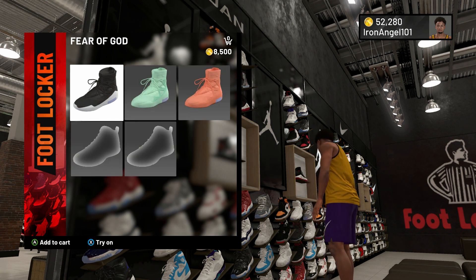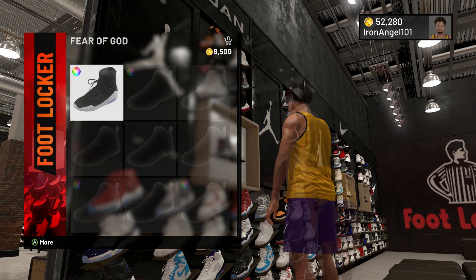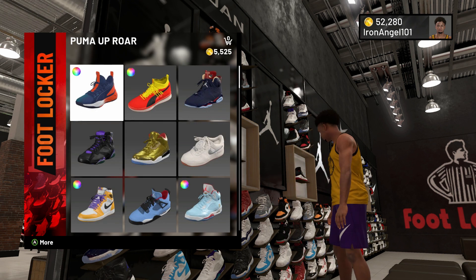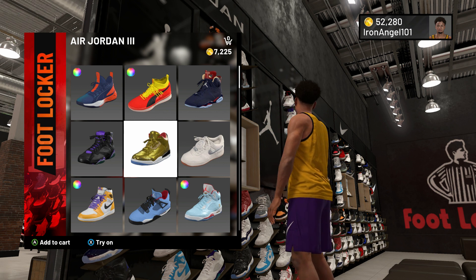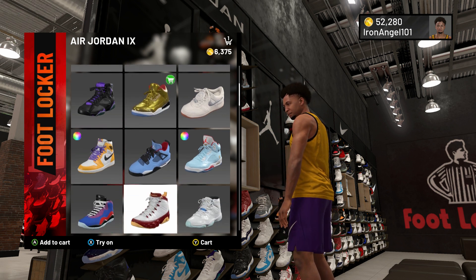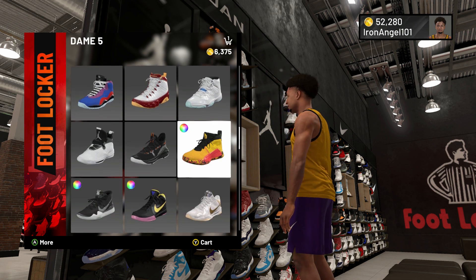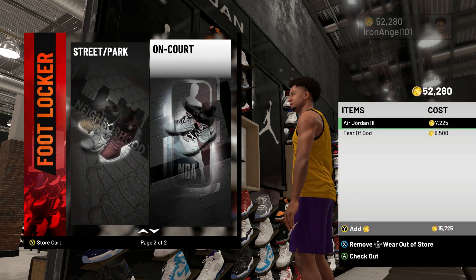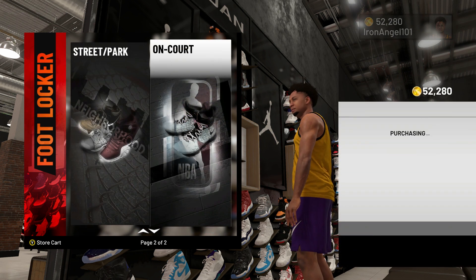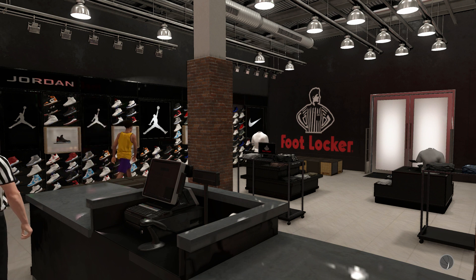I got so much VC for my first character, so I said why not get some fresh shoes. I always wanted one of these Fear of God sneakers — these are pretty cool. But look at these threes — gold! Wow, this looks good. I've never seen gold Air Jordan 3s. I don't really care about the other sneakers, I want the Air Jordan 3s. I'll save some VC — I was going to spend it all today but let me check out these gold plated Air Jordan 3s.